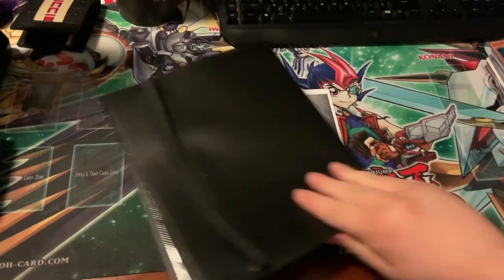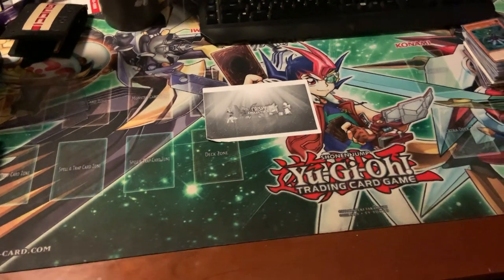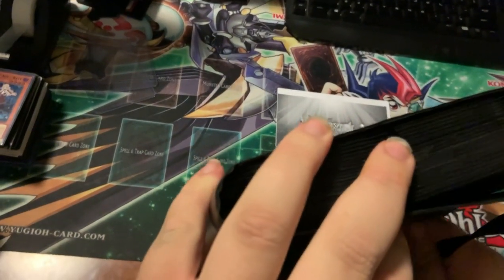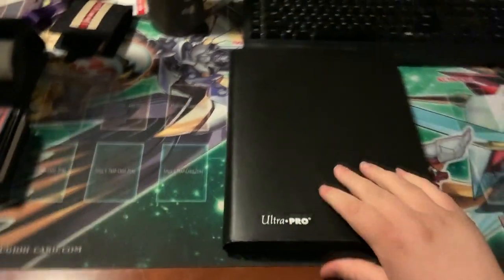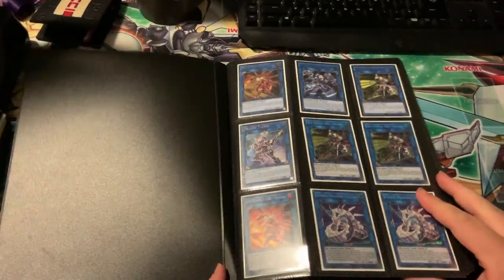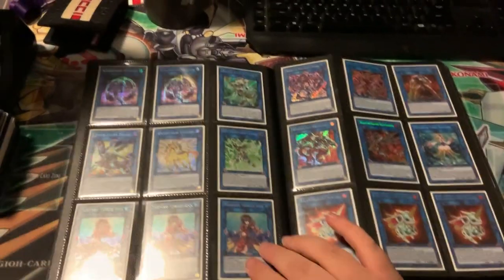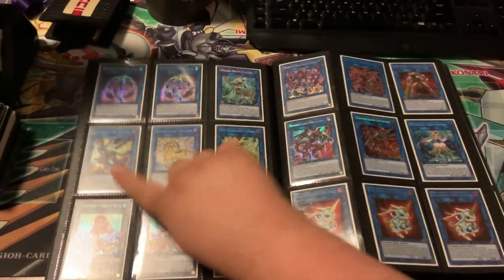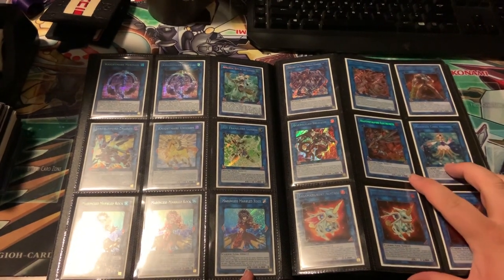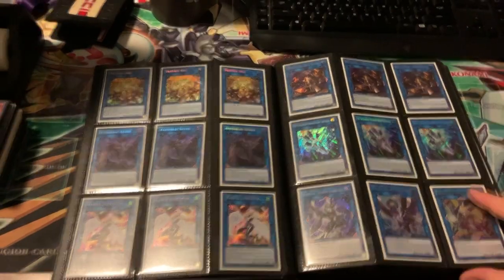That's it for that binder. Moving on to the other binder. Got some Sky Strikers, ulti's up top, ulti Decode Talker. Got some seeker rares — Apollousa, Borreload Sword, Unicorn, Marbled Rock, Salamangreat Almiraj, Anemone, Mekk-Knight Crusadia Avramax, Electromite. Some more seeker rares, got an ultra Borreload Sword down here.